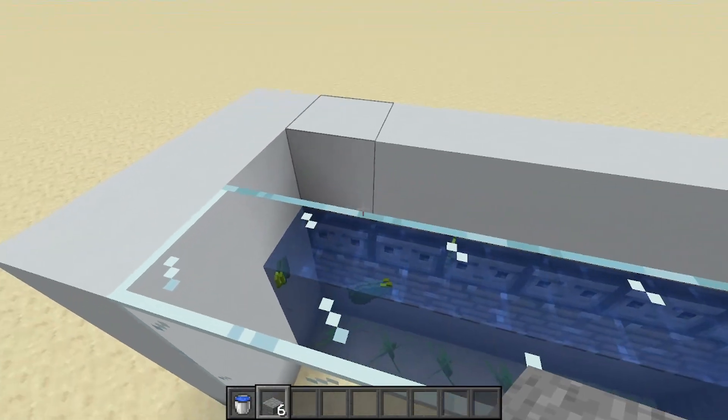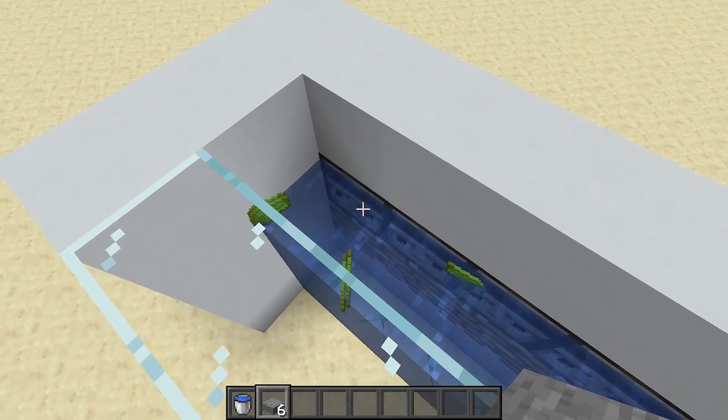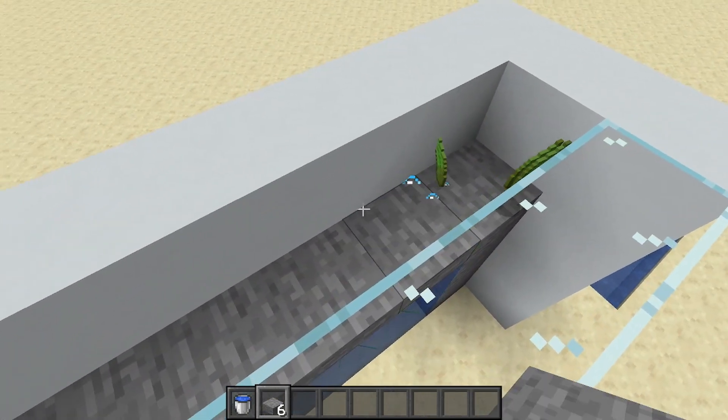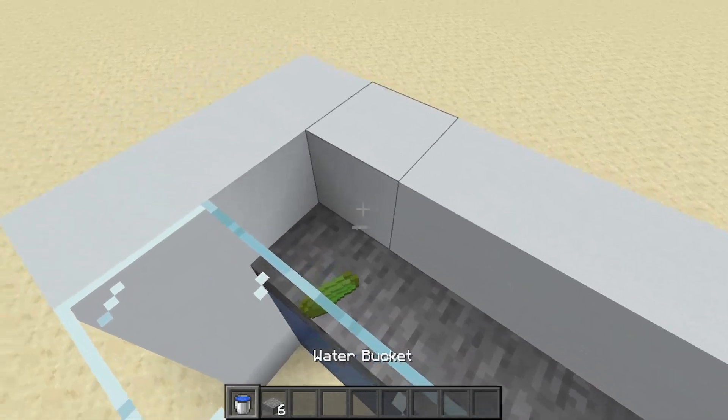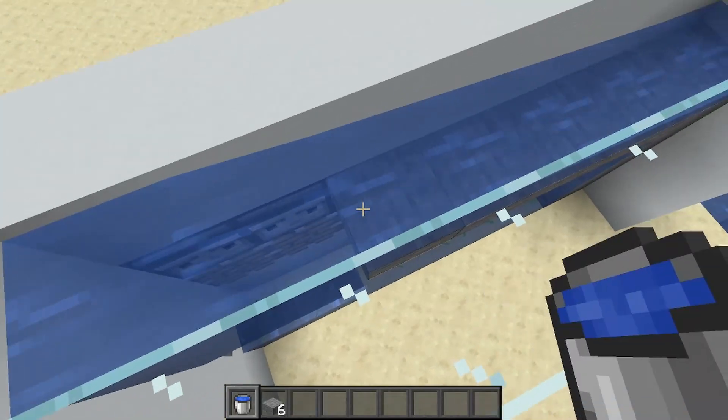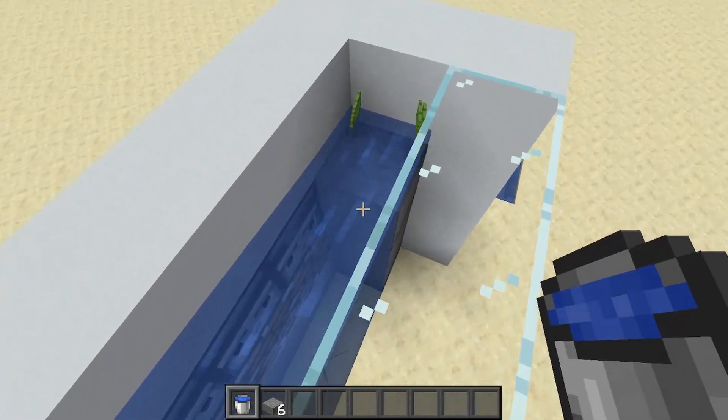Now what you can do is take your six temporary half slabs and place them along the top of your observers like so. Place in one more water source just there, and now break all of your temporary blocks.